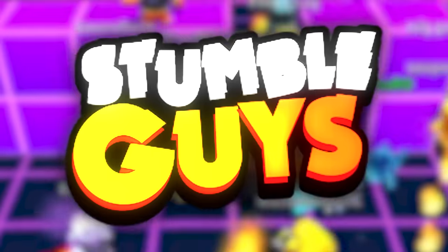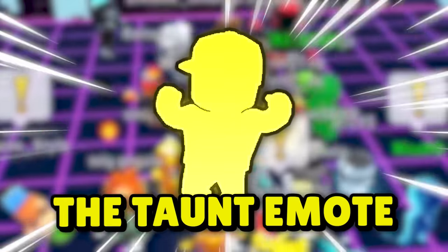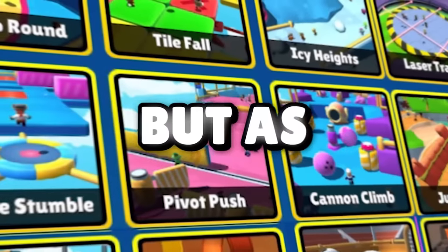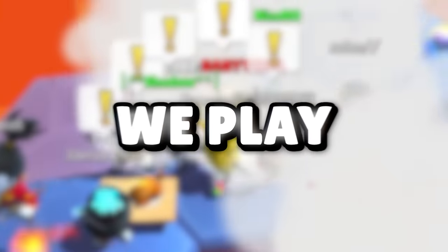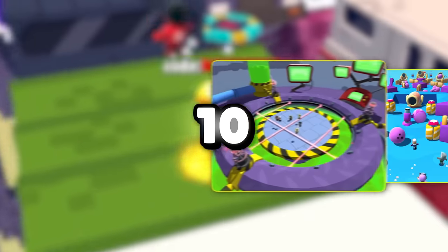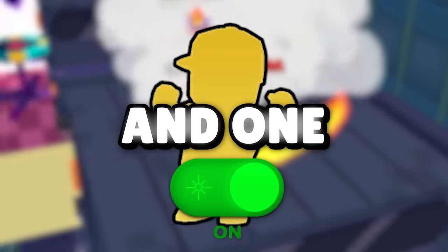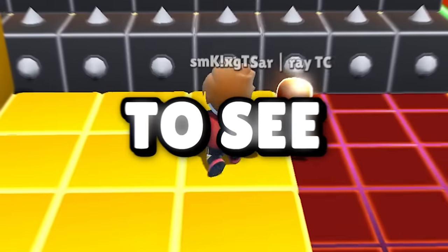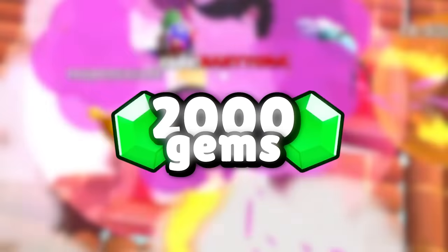Today we are going to find out if StumbleGuys is better with or without the Taunt emote. It's been a feature in-game for a long time now, but as they add more and more maps, it really changes how we play. We are going to be playing 10 different StumbleGuys maps twice — one with Taunt and one without — to see which one is more fun overall. And if people win two games in a row, they will get 2,000 gems.